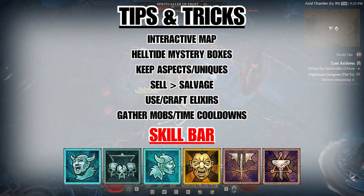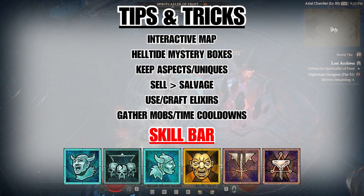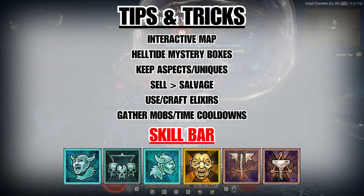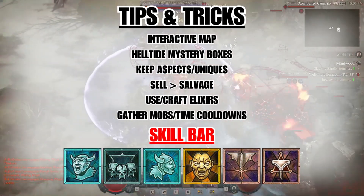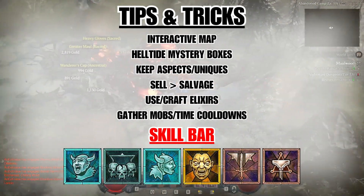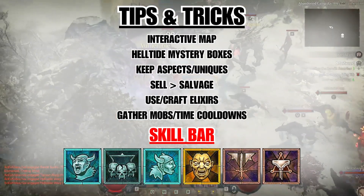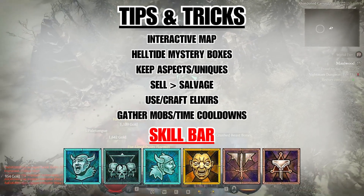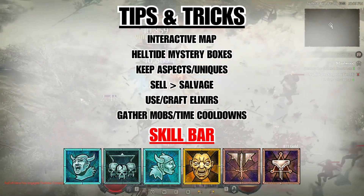Another valuable website is the Helltide and Mystery Chest Tracker. Helltides are probably the easiest way to gear up and farm forgotten souls — the most important crafting material in the game. Scattered throughout are random chests with gear, but the most loot comes from mystery chests, which are hard to locate on the map. There is a website that tracks both Helltides and the mystery chests inside them — there are two mystery chests per Helltide. I'll link this tool in the description as well.